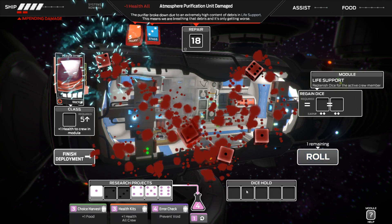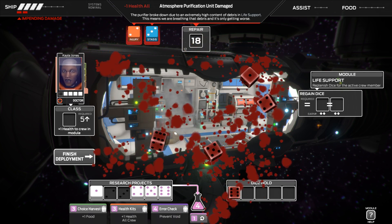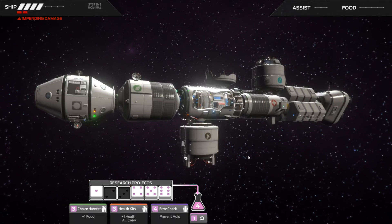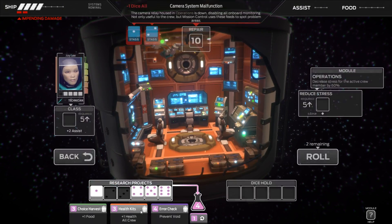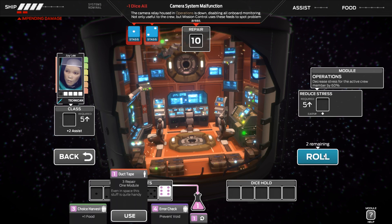Unfortunately you just killed yourself — oh no, you had an assist. You rolled like four of the worst dice you've ever rolled in your life. Nope, you just rolled another two. You fucking did. I suppose I could have used the health kits — that would have been a good idea. Fucking idiot.